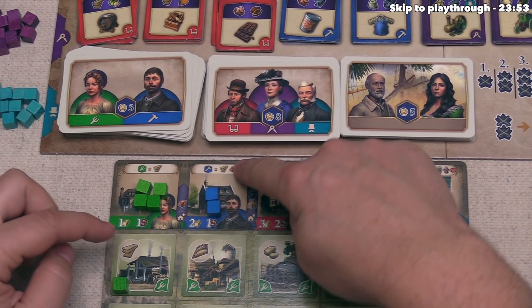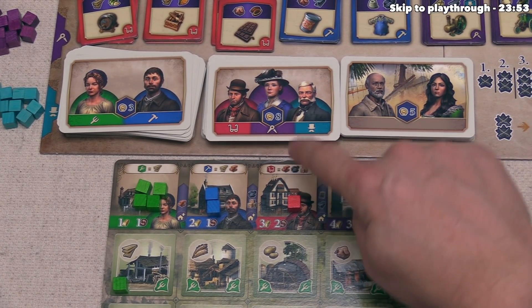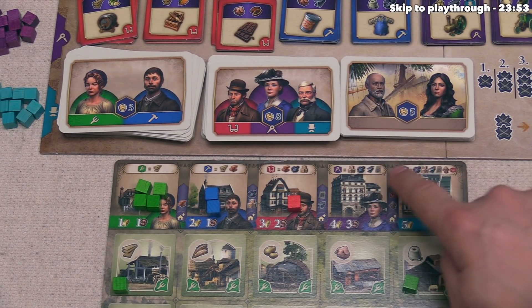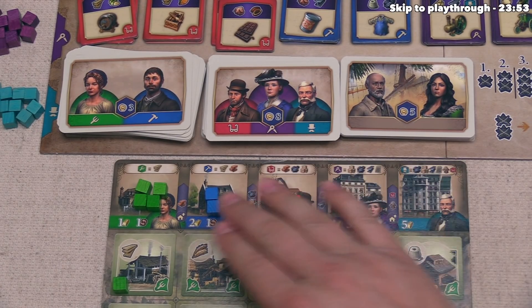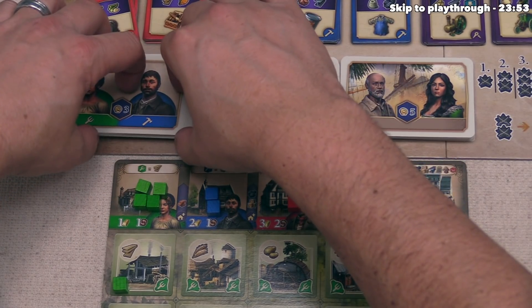To gain a new farmer, you simply need wooden planks, which a farmer can generate. Workers take wooden planks and bricks. Craftsmen take bricks, coal, and cargo boxes. The number and complexity of resources needed to get more cubes increases as you go up the tiers, and as you gain new cubes, you draw new cards into your hand.